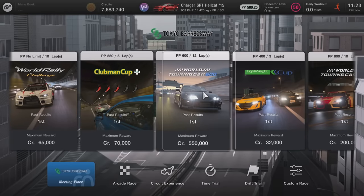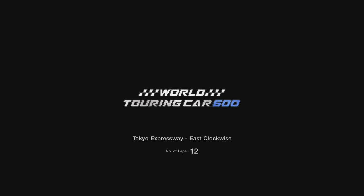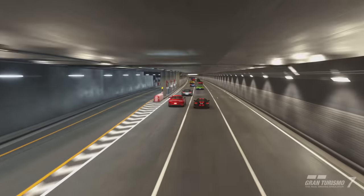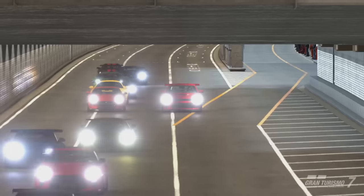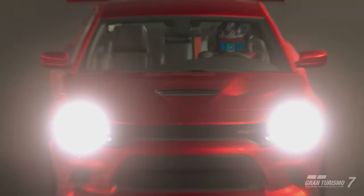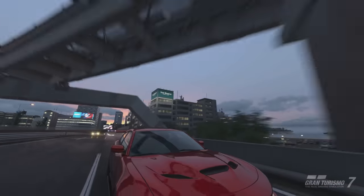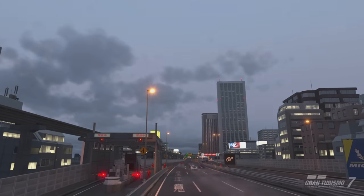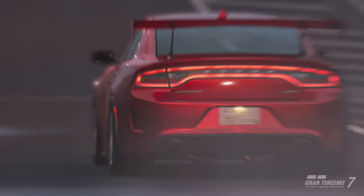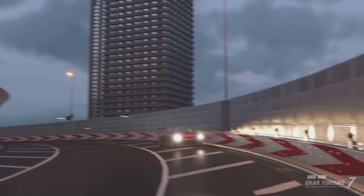In terms of the event, it's going to be in Asia — go over to Tokyo Expressway, head over to the right, and it's the World Touring Car 600, the highest paying event for 12 laps. Now as for how this car is to drive: the only downside is that it requires you to run quite a lot of assists. Without assists it's very very sketchy especially in the opening laps in the wet. In terms of your clean race bonus, because this is a launch car it's very easy to keep that clean race bonus.